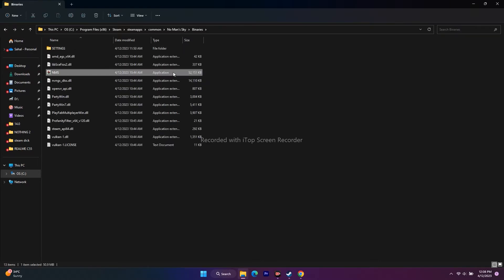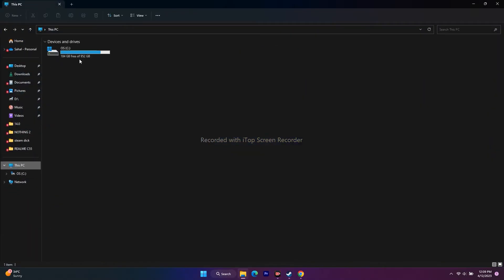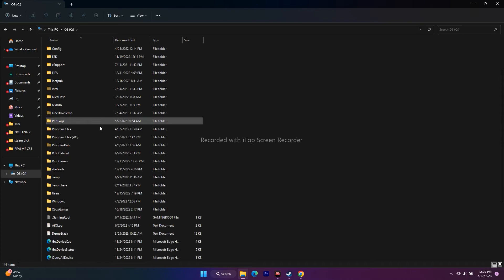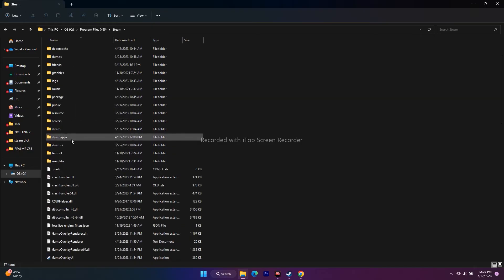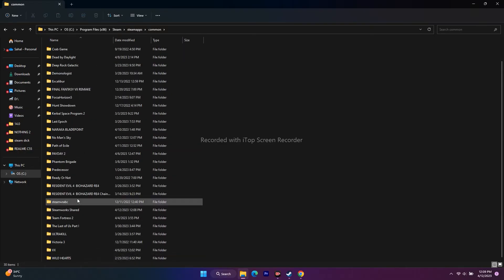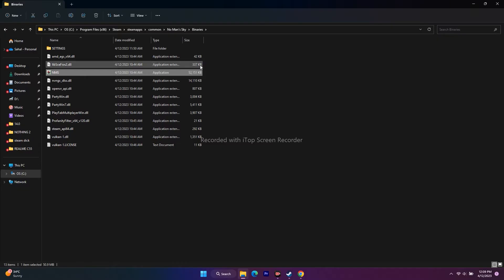From the installation folder, go to Binaries and launch the game from there. You can also navigate manually using File Explorer: Local Disk C > Program Files (x86) > Steam > SteamApps > Common > No Man's Sky > Binaries, then launch the game. Knowing this path is also useful for upcoming steps like running on a dedicated graphics card.